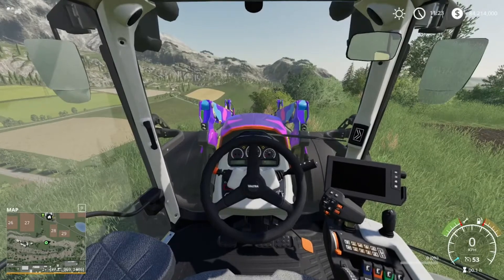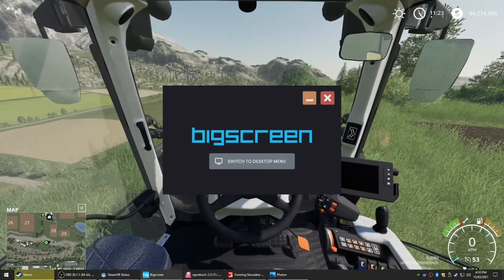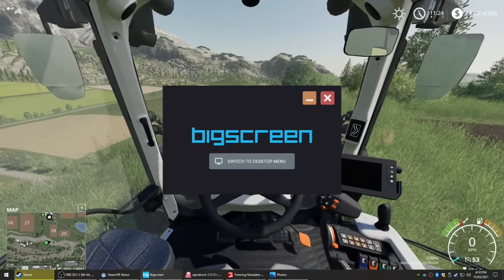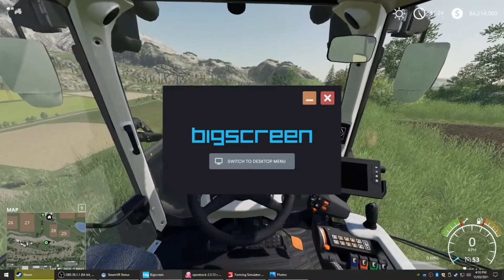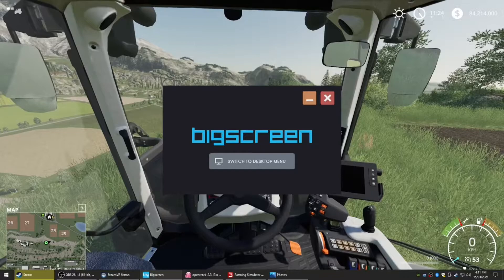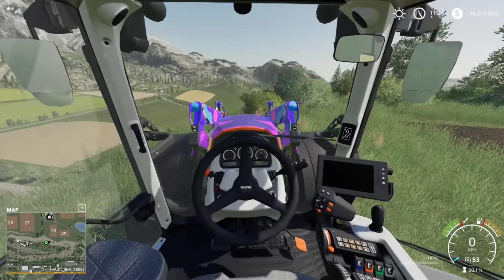We use a couple of different programs to get this working. The first one is BigScreen VR. This is a free program available through the Steam store and allows you to use a SteamVR compatible headset — so Windows Mixed Reality, Index, HTC Vive, the Cosmos maybe. I don't know how it goes with Oculus because I haven't had a chance to try one, but if you can get SteamVR to work on it then it should do the job. BigScreen VR allows us to get, as its name says, a big screen into the VR headset, which is based off the actual game's main monitor.